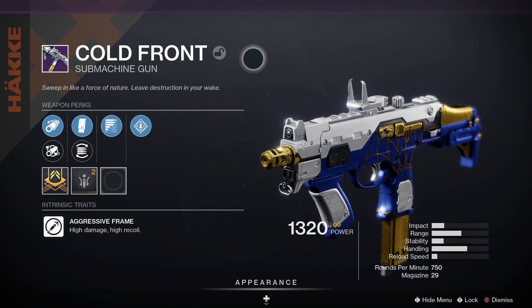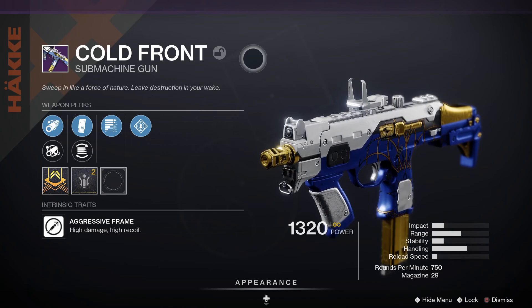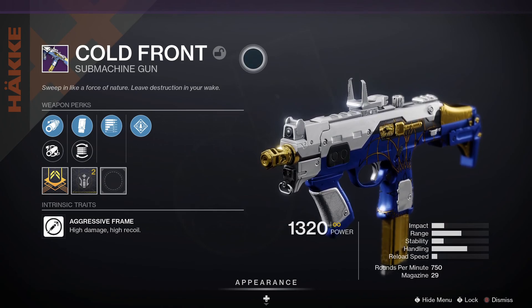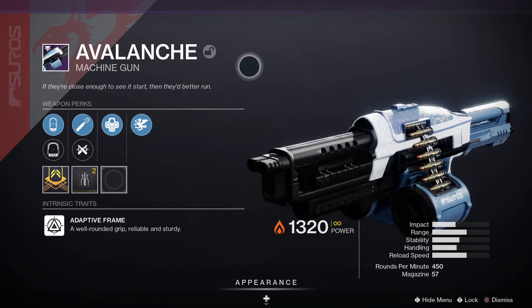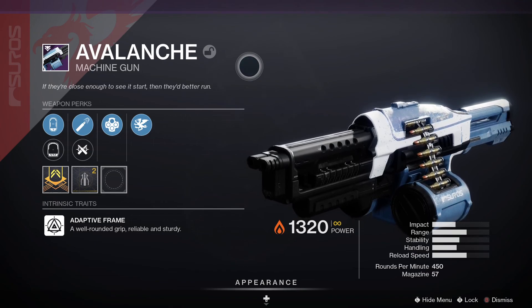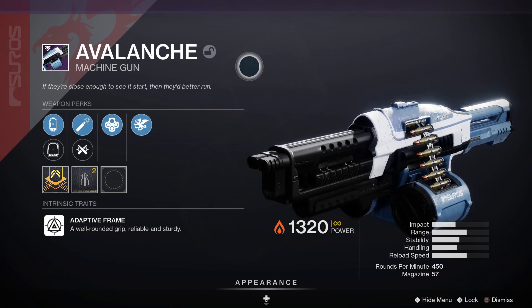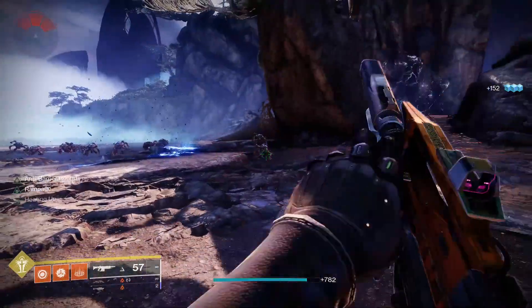Next is the Cold Front, a kinetic submachine gun with an aggressive frame — high damage and high recoil. For PvP, Dynamic Sway Reduction and Surrounded would be a decent roll, and for PvE, Subsistence and Rampage is a good one to look out for. Finally, the Avalanche is a power machine gun with an adaptive frame, reliable and sturdy, dealing Solar damage. For PvP, Killing Wind and Tap the Trigger is great, while for PvE, Auto-Loading Holster is the perk to look out for.